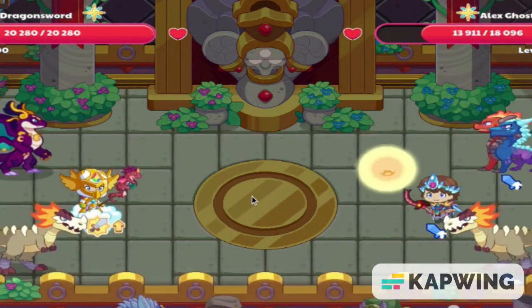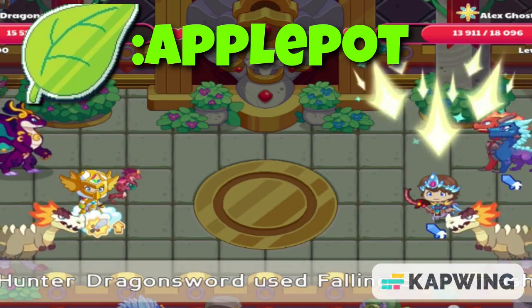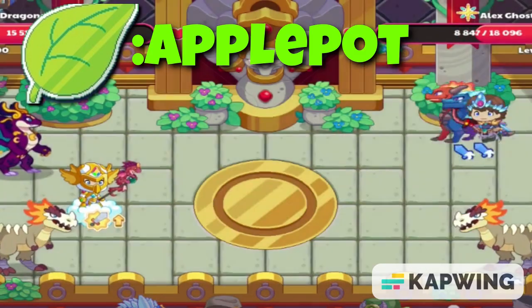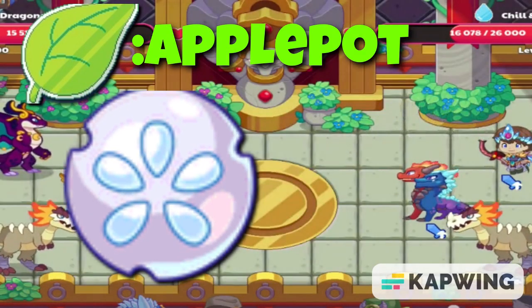Heading into the plant element, we have Applepot. Applepot is the most powerful of all of these pets with a power to health ratio of 9 to 1 and OK spells. They're actually pretty rare and can only be found during Summerfest and in Shipwreck Shore.